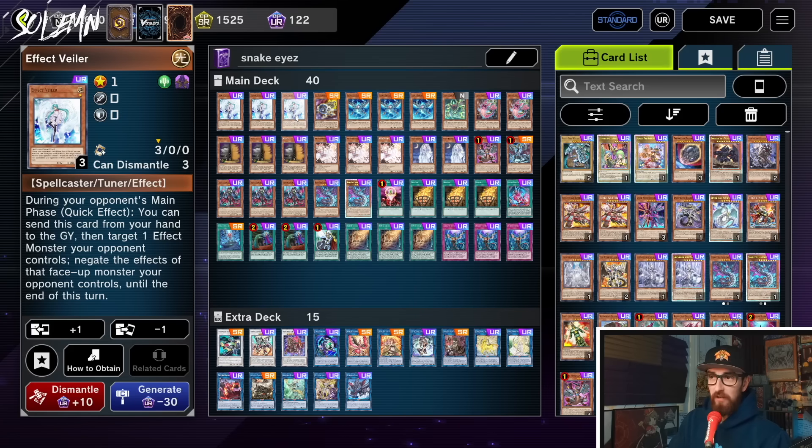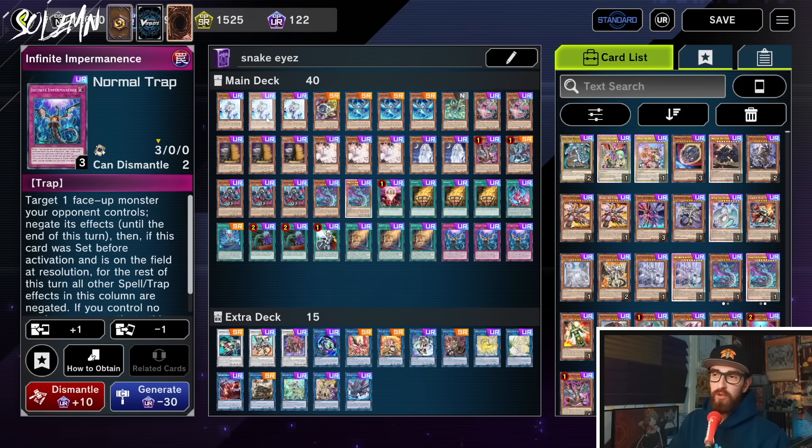The best way to do that is Valor. Valor on Snake Eye Ash and Valor on Diabellstar are your best bets to beat them. So you'll notice I play a bunch of cards like that — starting with triple Valor. Best card against that matchup, of course, after Imperm, which is essentially the same thing.